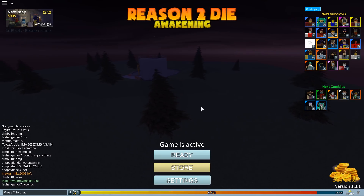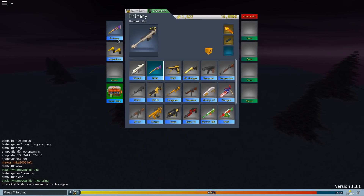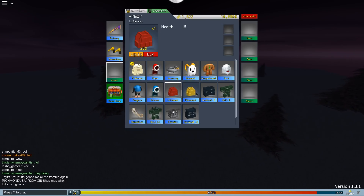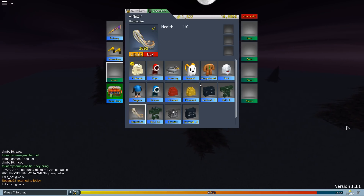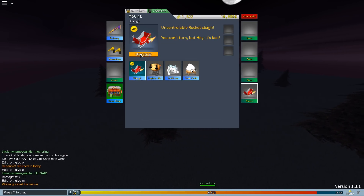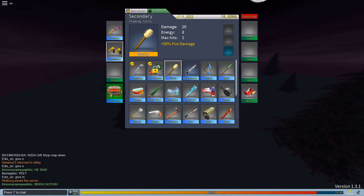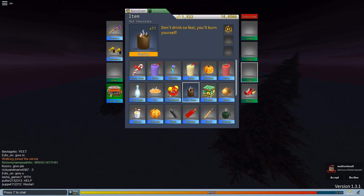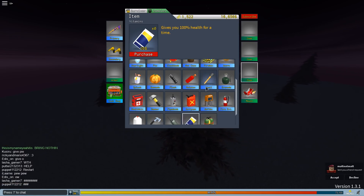Alright guys, we're here in R2DA 1.3.1, new version, just updated. So the first thing you're gonna see when you come into the game — if you go into the armor area — you're gonna notice that these images are now higher quality. The patch notes say new HD images of all armors, items, and mounts. Items also have higher quality images. I don't really notice much of a difference, but it looks slightly different.